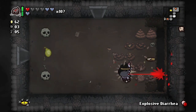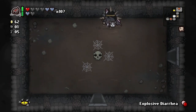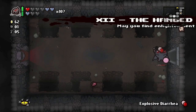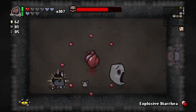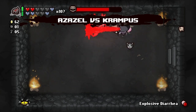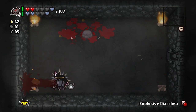We can blow these up — black hearts! Let's blow those up. More black hearts. Yeah, there was a room up there that had a whole bunch of skulls in it — I was gonna go back and use the Explosive Diary but I didn't, that's fine.